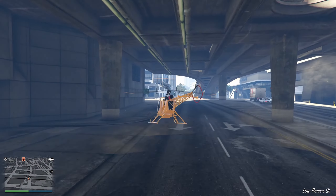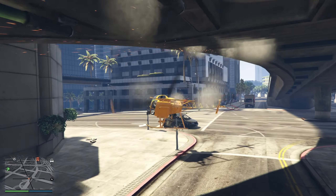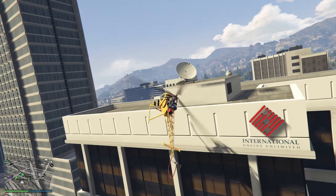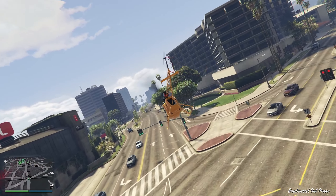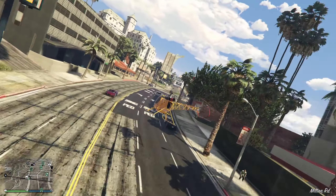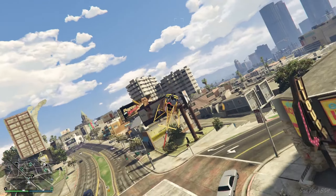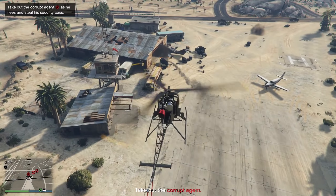Don't let the small size fool you, since with the recent DLC the Sparrow also got a buff making its armor stronger, so the occasional bumps on buildings and the ground won't make the engine fail as quickly as it did before. Overall, the small helicopter is easily one of my favorites because of the convenient spawning, nice maneuverability, and amazing weaponry.